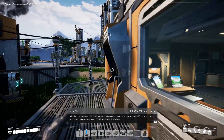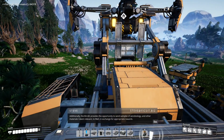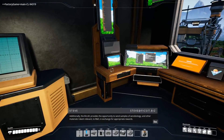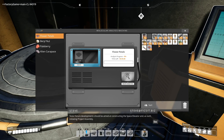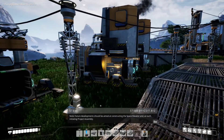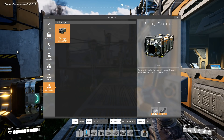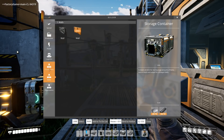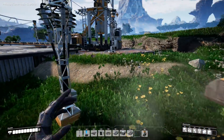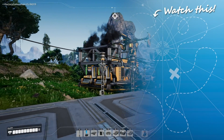Progress along fixative. This little drone thing here is for samples — we can research things! Future developments should be aimed at constructing the space elevator and thus initiating project assembly. Good luck. It looks like we got this new device — a storage container — which is going to be very handy. I think what we're going to do is mess with that in the next episode. I hope you'll join me then because we've got lots and lots of progress to make. Until then, I've been Tiny Pirate. Thanks for watching. Good night.